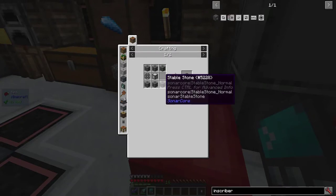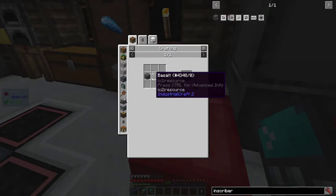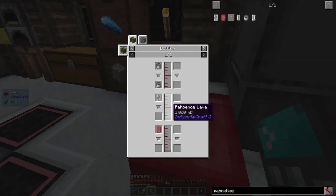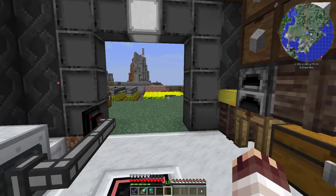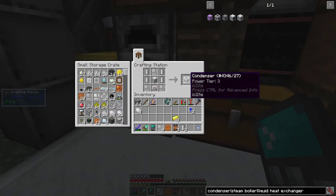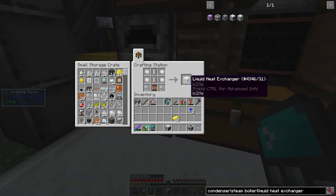To make my first inscriber, I need Stable Stone, which requires IC2 Basalt, which you can only get by cooling Pahoho Lava. Pahoho Lava comes from lava in a liquid heat exchanger, and I can get rid of the heat with a steam boiler and a condenser. I'll be back soon with those machines: condenser, steam boiler, liquid heat exchanger.